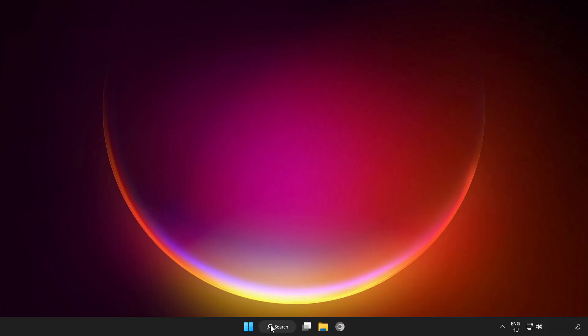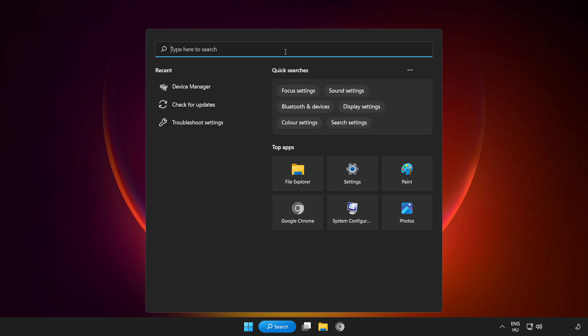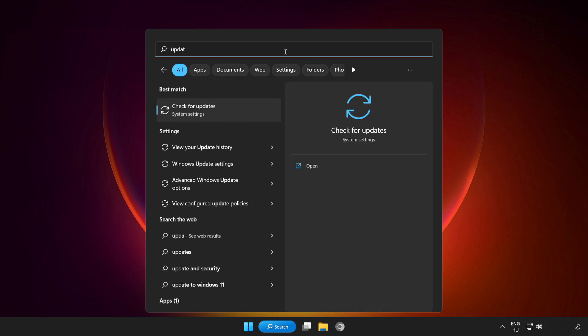Try to play the game. If that didn't work, click the search bar and type 'Update'. Click Check for Updates.